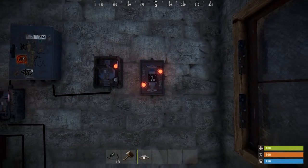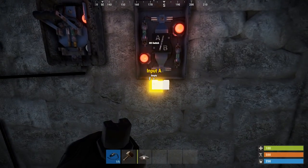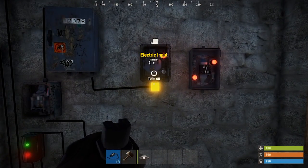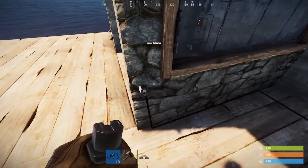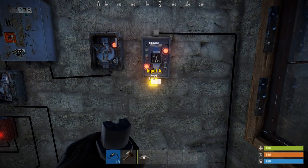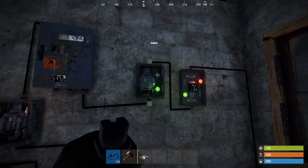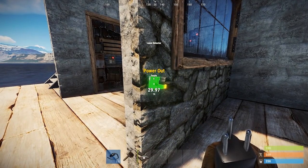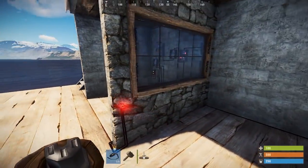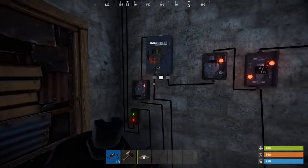Next we have the AB switch — it is the same as a regular switch except it has an input A and an input B as well as one output. This means I can apply two switches to separately activate it — like a regular switch or a motion sensor. From the output we go straight to the controller. Then I connect input A to a regular switch on the left, and connect the laser beam into input B. The regular switch activates A and the laser beam activates circuit B — dual switch. This is effective if you want two switches that open a door or two switches on different sides of your base.